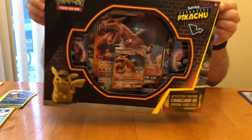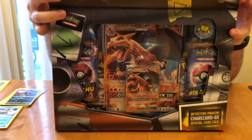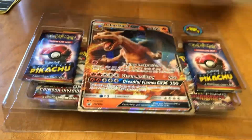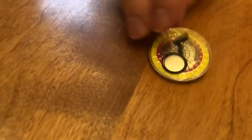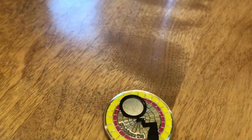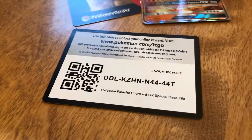We're back with our Charizard Detective Pikachu box — the last one we're opening in this series. Oh, there he is again. We actually do have finally a different point to show you. That's your Sherlock Holmes. It says magnifying glass. Very cool. And there is the code card.